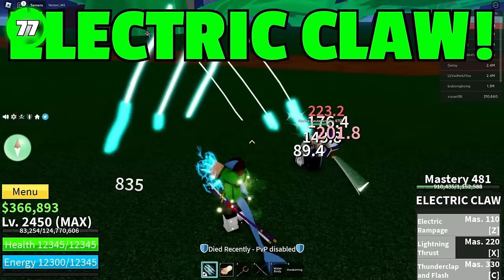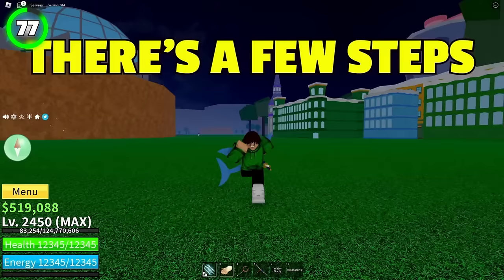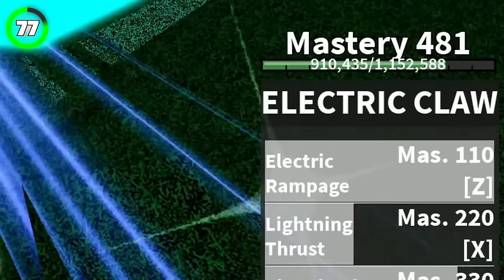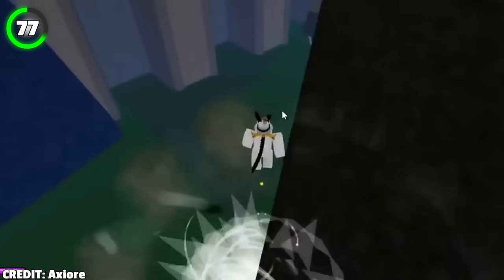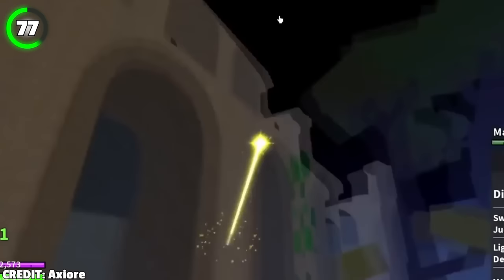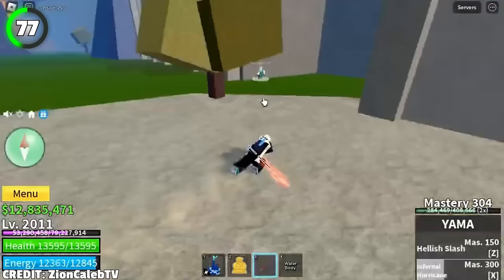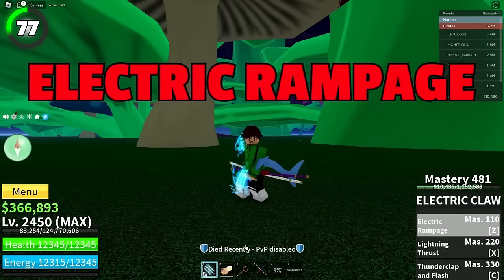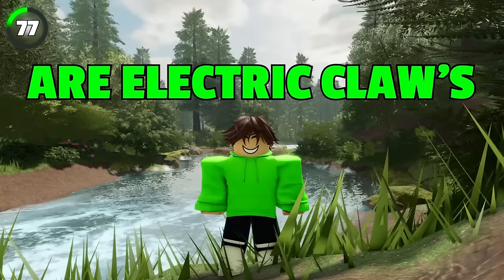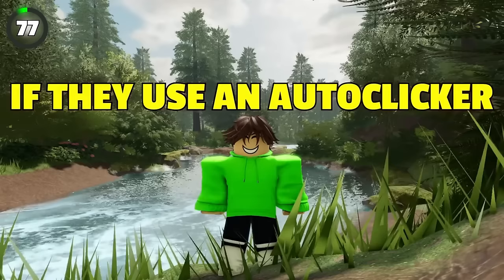Electric Claw is mainly used for PvP due to its speed, easy-to-hit, powerful, and stunning skills. To obtain it, you need 400 mastery on the Electric fighting style, then find the Previous Hero NPC near the Longwood boss at the Floating Turtle in the third sea. He'll give you a quest to reach the mansion in under 30 seconds — set your spawn point at the mansion and reset your character once the quest starts. After completing the quest, pay the Previous Hero 3 million belly and 5,000 fragments. Electric Claw's three moves are Electric Rampage, Lightning Thrust, and Thunderclap and Flash — all very quick and all damaging to sea beasts.